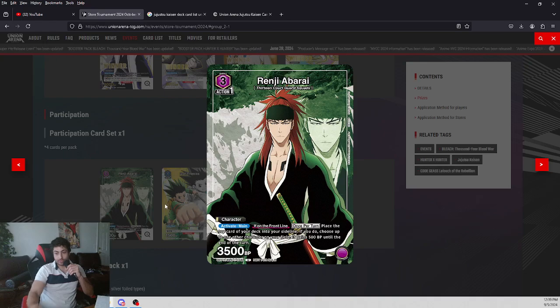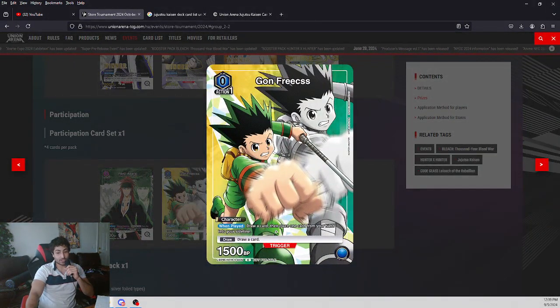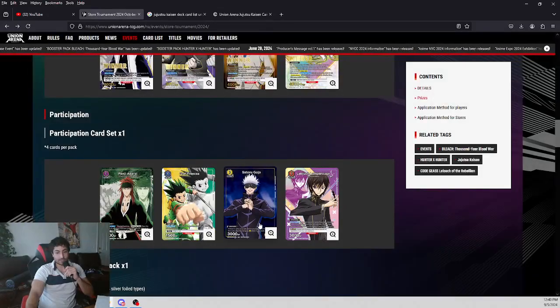I got more cards to show you — some of these are alt arts from the demo deck. Here's the Rengi: if this is in your front line, place the top card of your deck to your sideline and remove 500. Here's the Gon Freecss zero-cost from the demo deck. Here's another Gon Freecss from the actual booster box — not from the demo deck. It says draw a card when played, then remove a card from your hand to your sideline. Very strong, allows you to go through your deck early and get energy. I think this Gon will replace the zero-cost Gon from the demo deck.